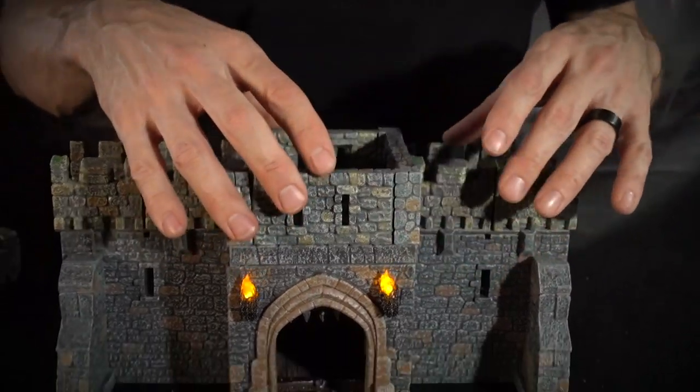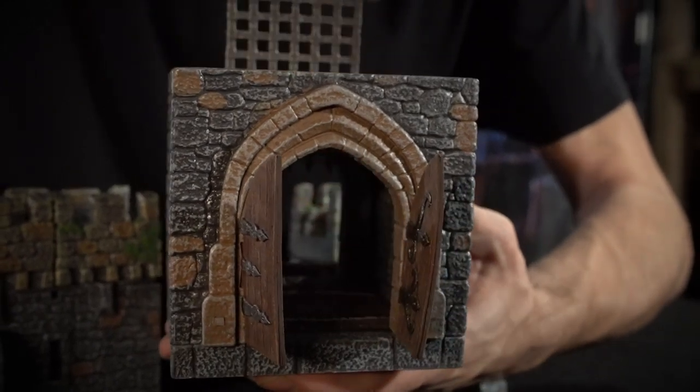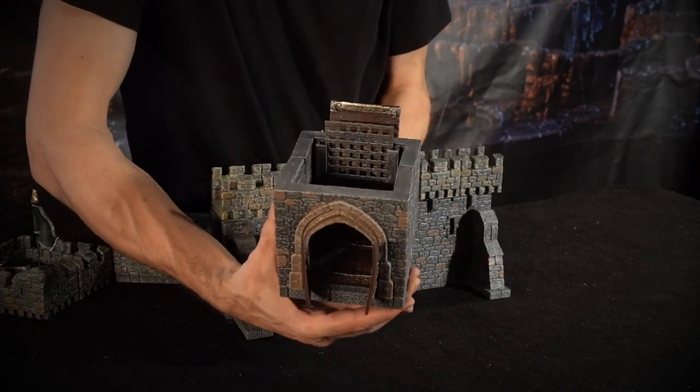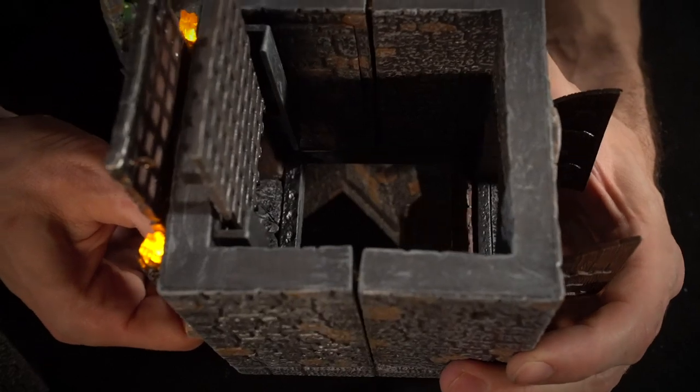It sits nicely on top of this unit. On the back of this gatehouse we have a pair of hinged double doors, which you can also remove if you just want an open archway. Finally, the floor on this thing is spring-release, so you can drop your enemies down into the dungeon below.